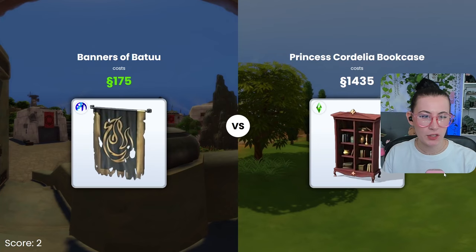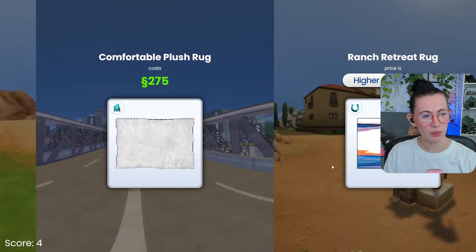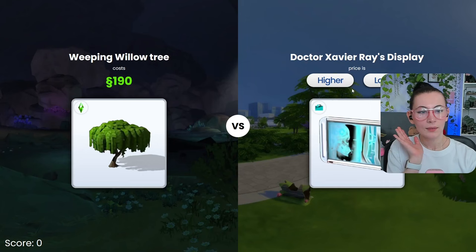Lower. Higher. Oh yeah, Batuu. Higher — Princess Cordelia is like the top of the line. Lower — that's a good rug, I need to use that rug more often. Oh, battle of the rugs. Higher. No. Got it. Amazing.